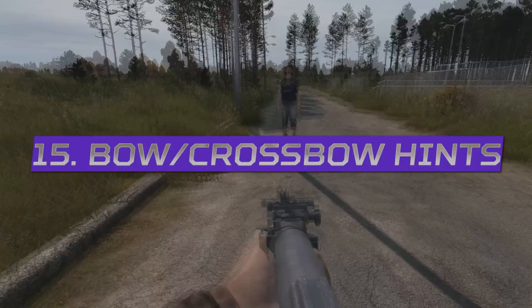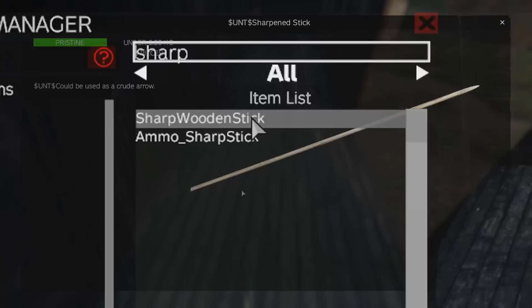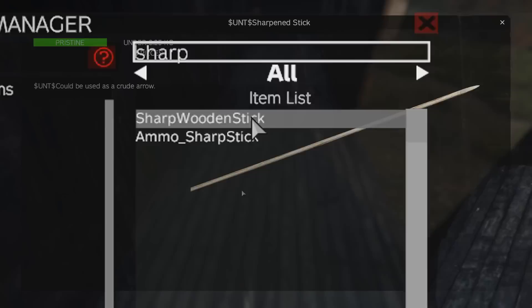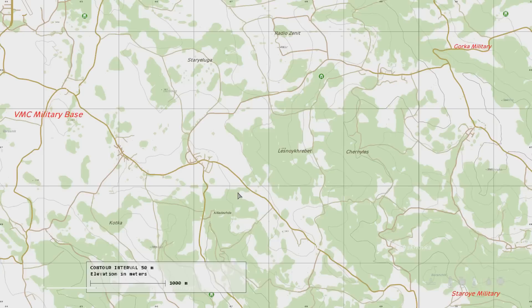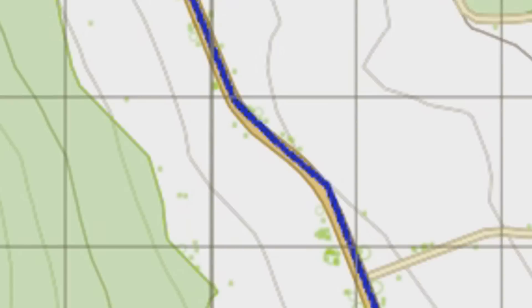With the addition of the M79 projectile tech in this patch, feathers being in the game code for skinning chickens, and the sharp wooden stick being renamed to the sharp long wooden stick — which means they're going to add a sharp small wooden stick — it is likely that we will see the crossbow or the bow added in DayZ very soon, as all of the ingredients are there now, but that's just a game theory. The map will now display the location of all military areas written in red, so you can find them much easier, and you can also see the location of all hunting stands across the map.